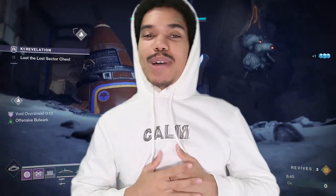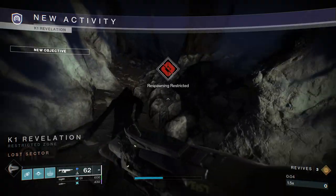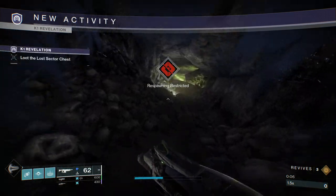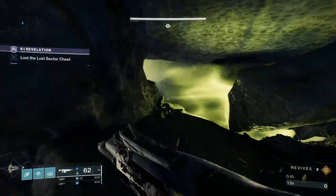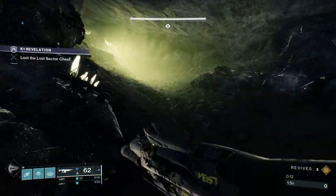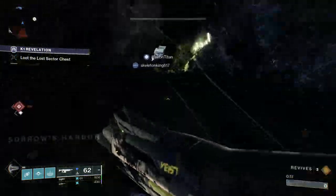What's good guys, it's ZEN, and if you know me, you know I'm not going to waste your time with these videos. So let's hop right into the challenge. To get started we have to spawn in K1 Revelations and then we just literally walk outside of it. This is so hilarious — I don't know what kind of oversight that was, but you know, we take those.